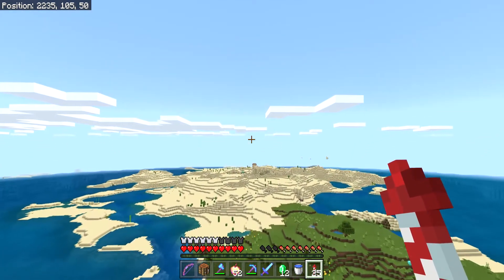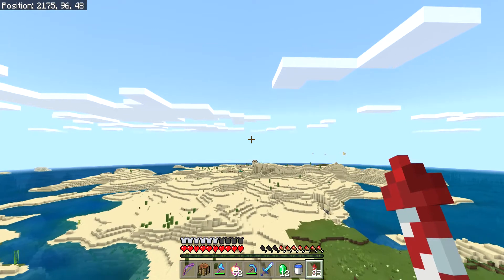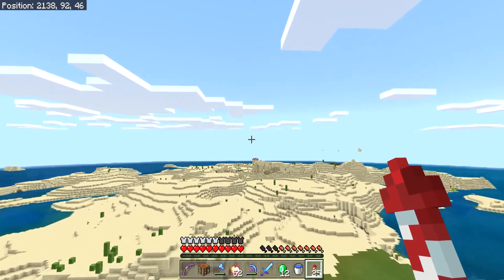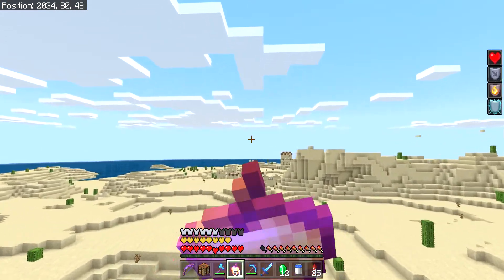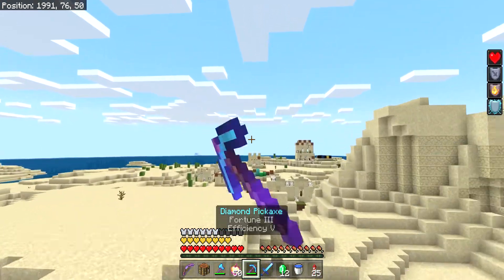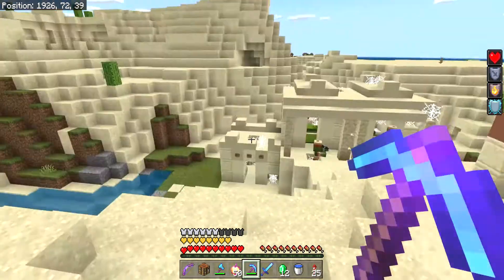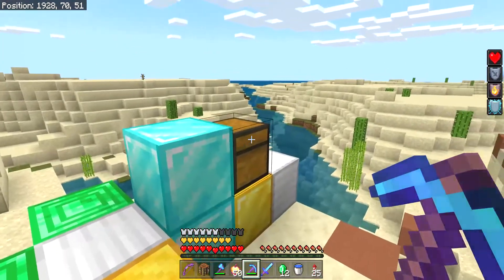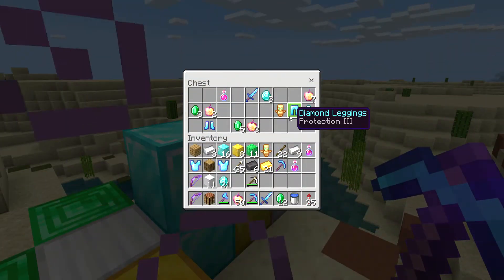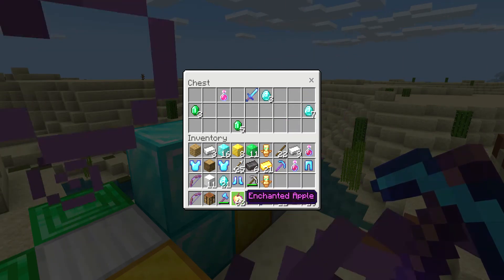Look at this — a village up ahead. Wait, is it an island? No, it can't be an island. That's a shame. There's a ravine there. Look, I see hay bales. There's not much stuff here, but here's the chest. Rock III. Another totem. We've got 62 notchapples.